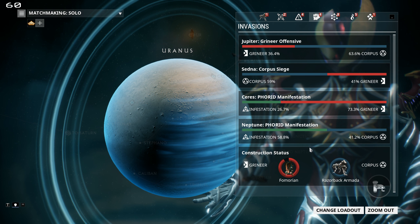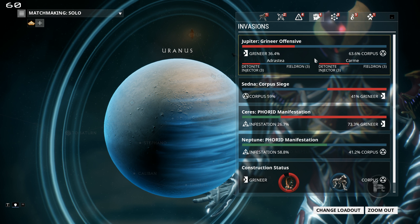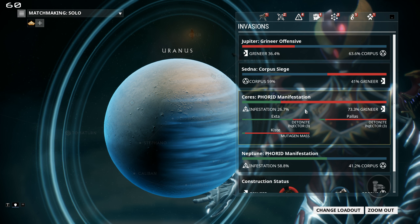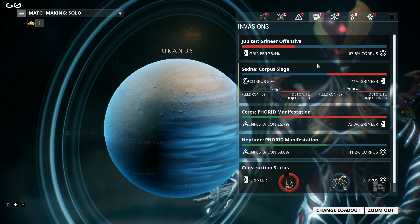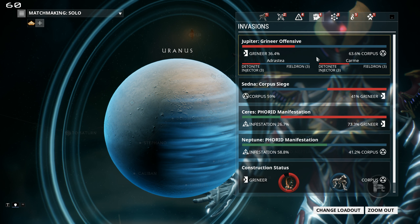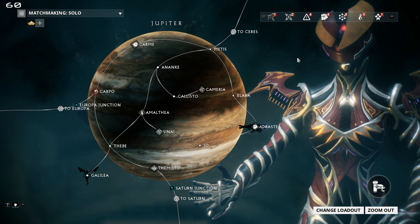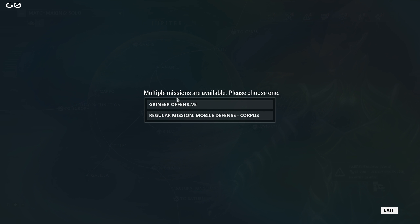There are also some specific rewards that are only available through invasions, such as blueprints for rarer weapons. So it's definitely worth checking every now and then. Very rarely, there will be a reactor or catalyst on an invasion mission, so it's worth keeping an eye out for that as well. The way invasions work is if you go to an invasion node — marked with the fist — you can choose to participate in the regular mission or the offensive.